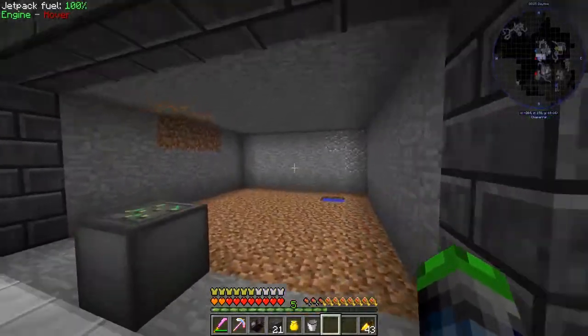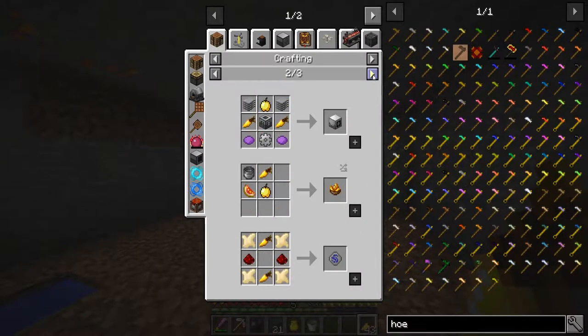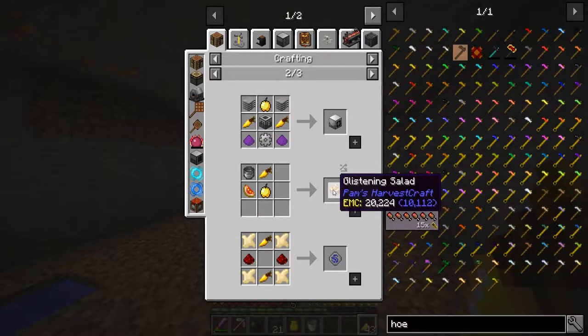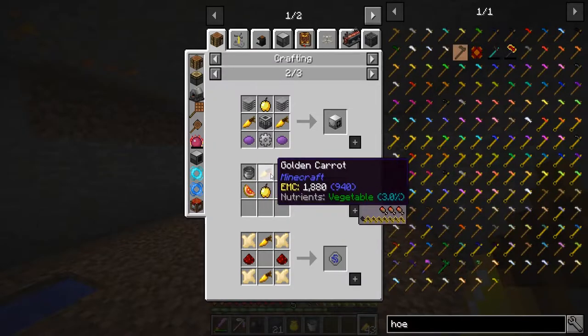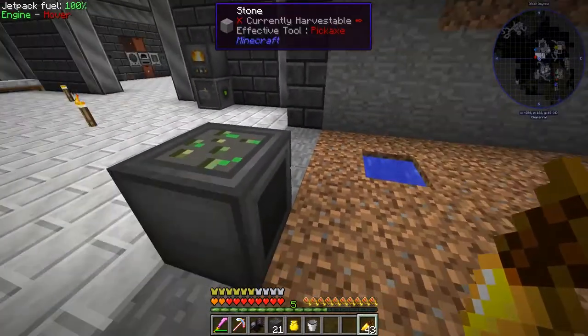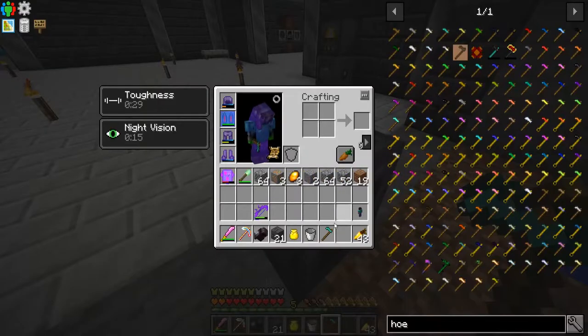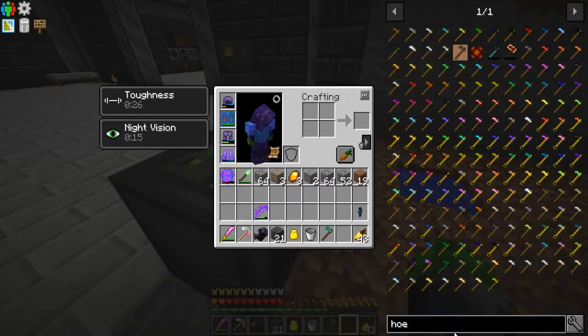We're going to combine the carrot farm with our gold farm to get golden carrots. If we want to take that even a step further, we can go ahead and make glistening salad, which I think should be our goal. We're going to need to make some melons too. I've got this farmer here — it's not too difficult to make — so let's try to get started today.